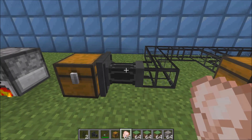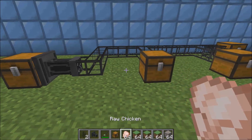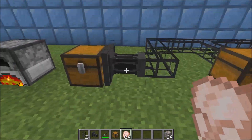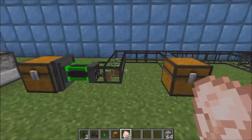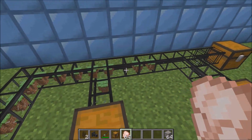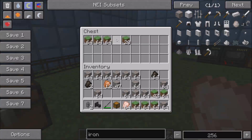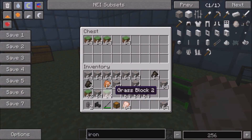Next up is a logistical sorter. The logistical sorter can pull stacks of items at a time. You put a whole bunch of items in here and it will start pulling them — you have to turn it on though. You turn auto-eject on and it starts pulling them. As you can see, it's splitting the items in half because I have round robin mode on. If I were to turn that off, it would put them into the closest chest.